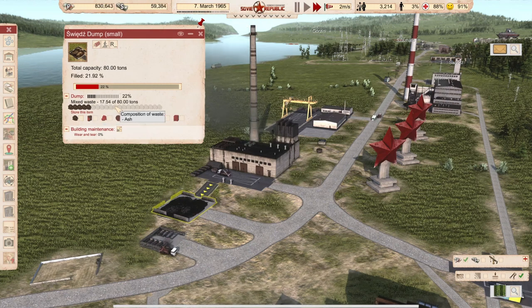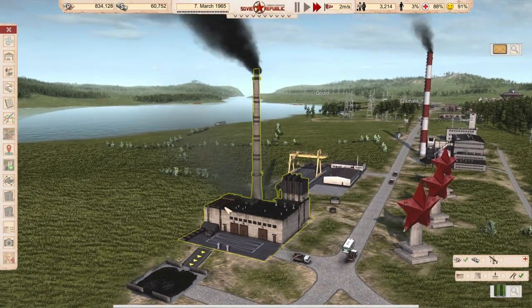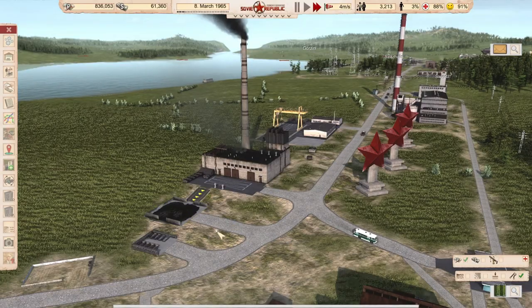But clean ash you can collect here and it dissipates. Or if this one overfills, you can create another dump and so on. Big takeaway: sort your trash, get clean ash.